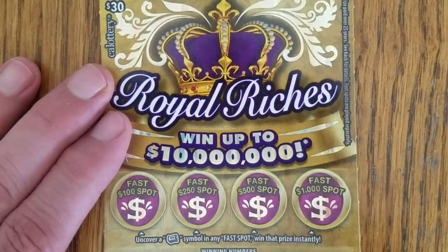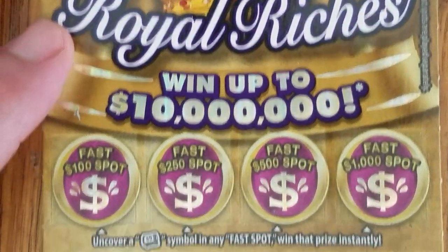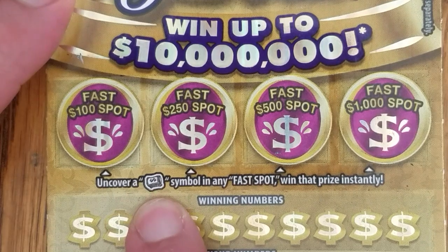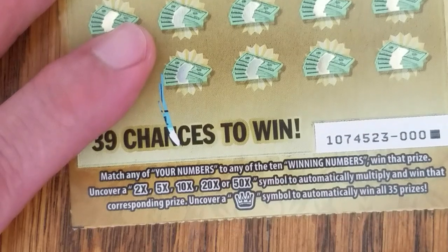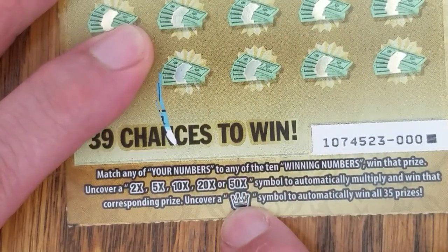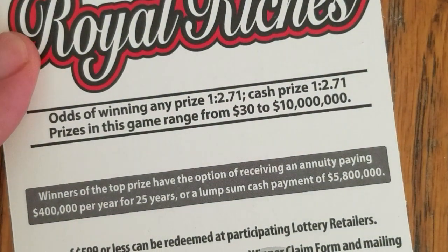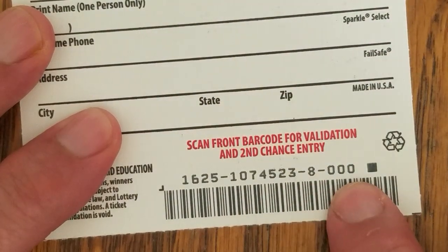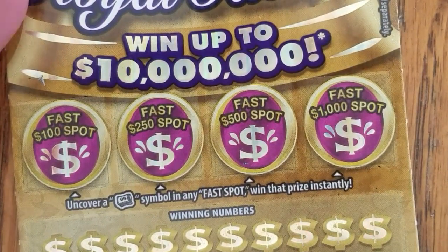Now on to the stars of the show — the Royal Riches. We're up to 10 million bucks, which is typical of the $30 scratchers. Uncover a roll of cash symbol in any fast spot and you'll win that fast spot. I'm looking for multipliers that go all the way up to 50x, or the crown symbol for win-only prizes. The odds are 1 in 2.71 across the board. This comes from book eight — a triple black box special. Fast spot, I am ready.